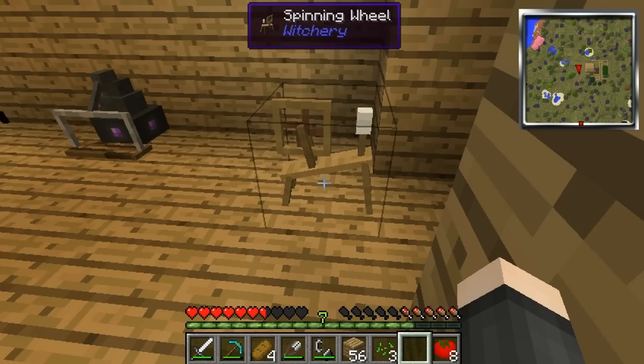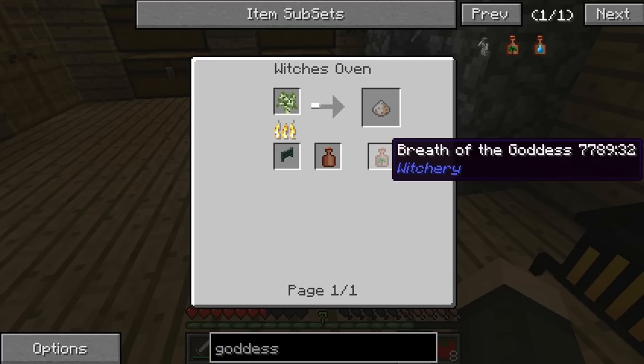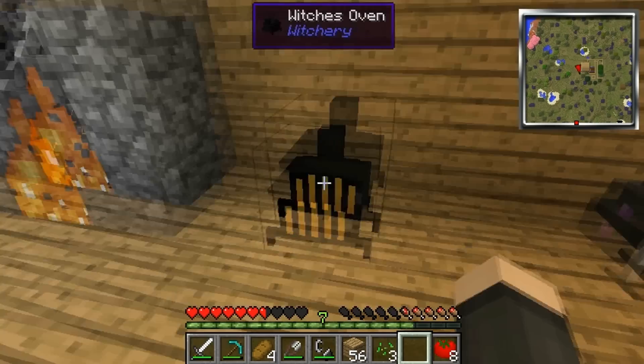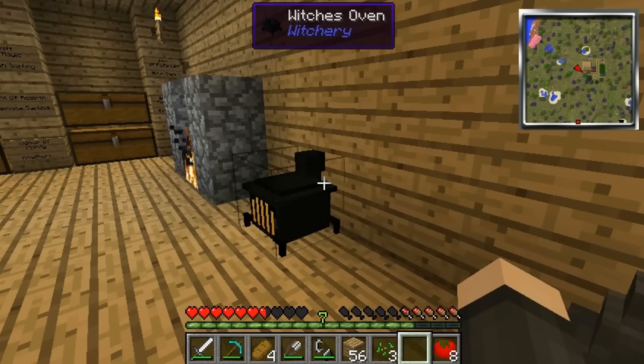To make an altar we need the breath of the goddess and the exhale of the horned one. Let's have a sneaky peek in the book. Breath of the goddess — oh look, we need a birch sapling! Birch sapling makes the wood ash and makes the breath of the goddess, and that's the most annoying sapling to get. And for exhale of the horned one — oh look, oak saplings! It does work, we do need oak saplings. So we need the two most common saplings — birch and oak — to burn and make the altar.